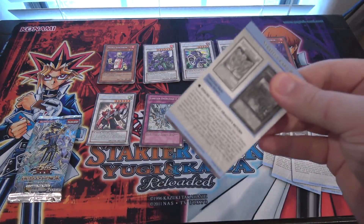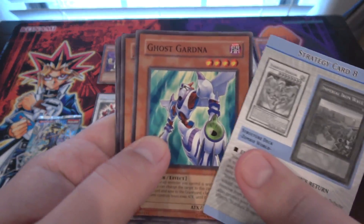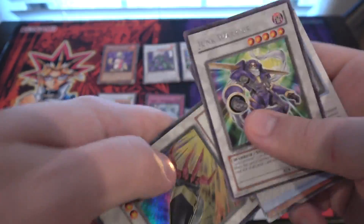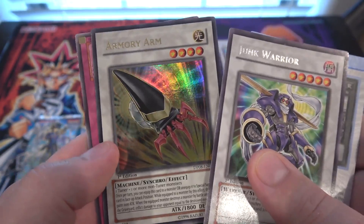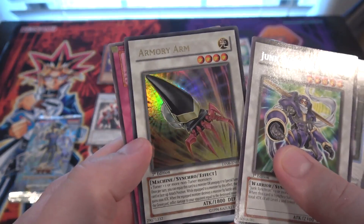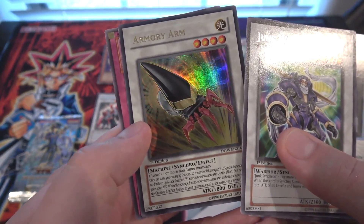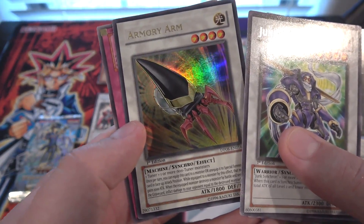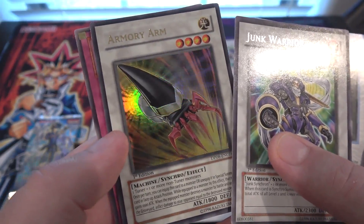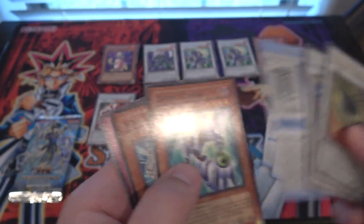Let's see if we can get at least one more, or like a Stardust — I think Stardust was a Super in this, so I don't think it's that tough to get. Junk Warrior. And we got Armory Arm! That's awesome! First edition Armory Arm — that is really good! I remember trying to hunt this card down when it first came out. I was thinking at the beginning of this video it was in the second Duelist Pack, but that's Junk Archer and a few of those others. So that is really cool — we were able to get an Ultra Rare from this. That's awesome. And there's our strategy card.